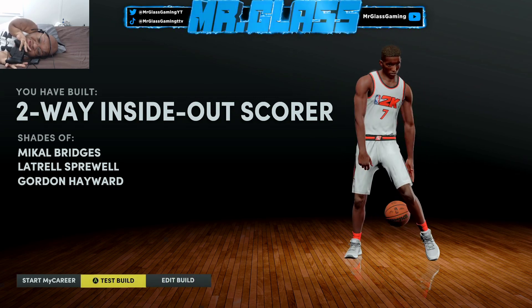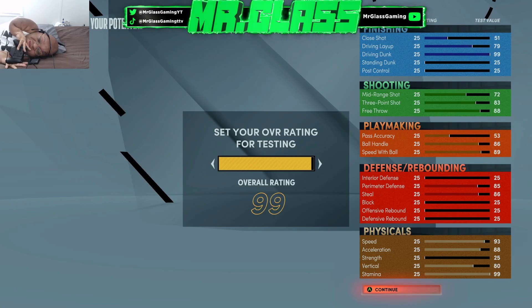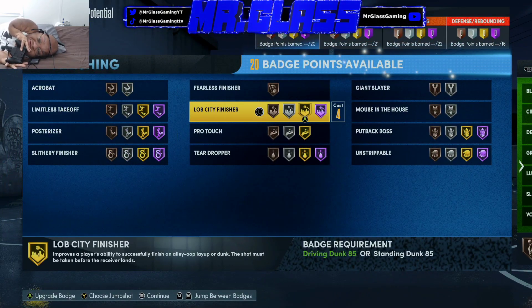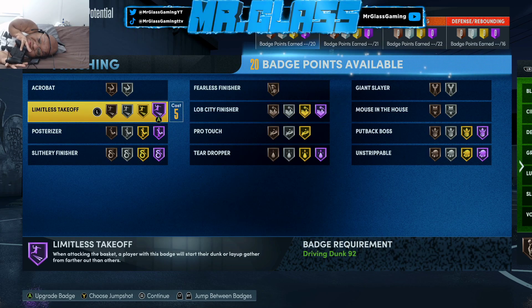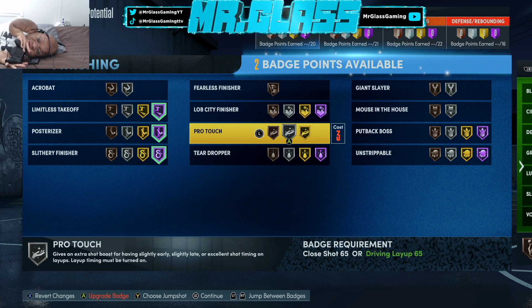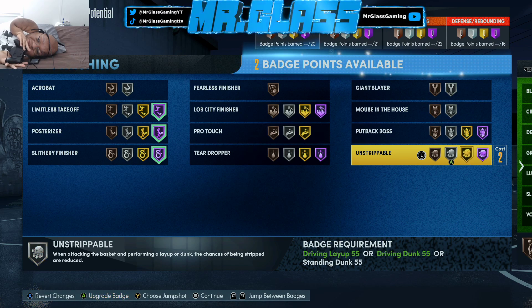I'm going to show you guys all of the badges I'm going to put on this build so you know what to do when you make it. Limitless takeoff — putting that on Hall of Fame. Putting slithery on Hall of Fame as well. Obviously you want to be able to protect the ball going to the hole.